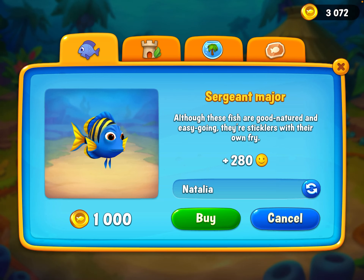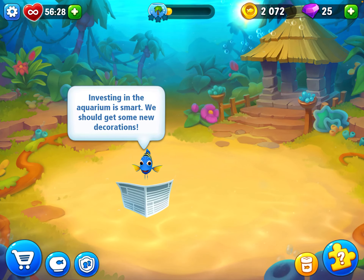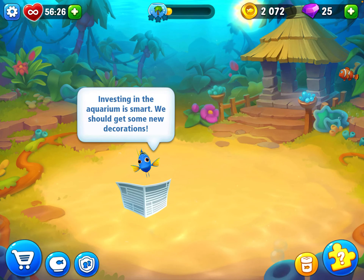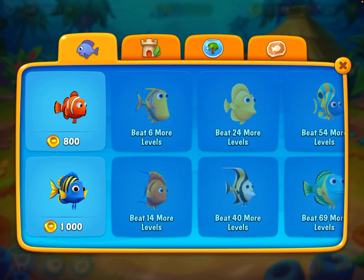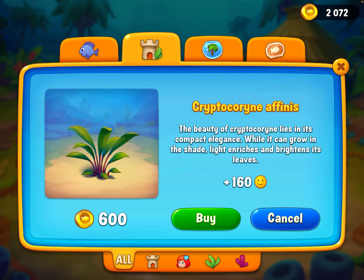Let's get a friend for our Nemo. Let's see their own babies — Natalia, there we are. Fab. Let's see if we can get decorations there, not to be fancy.